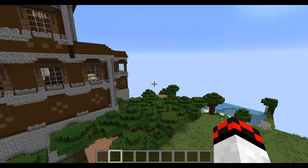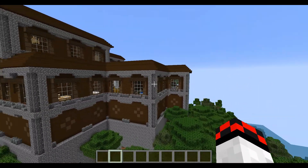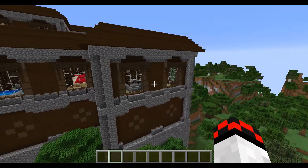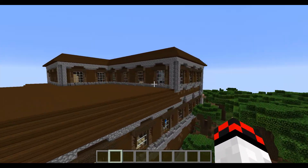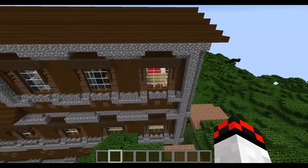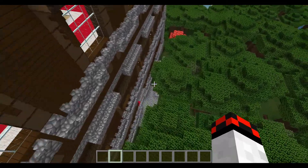After teleporting to the coordinates, we're in a roofed forest and we have this really cool mansion. These mansions are huge, and honestly I think they're really cool in survival because you can find a mansion and it's like a pre-built house for you. You can see what the outside looks like — the entrance is down here.